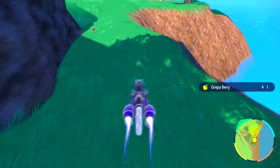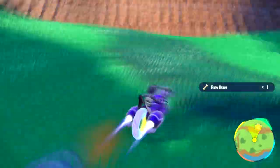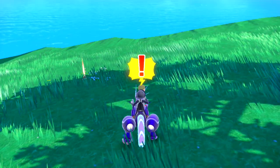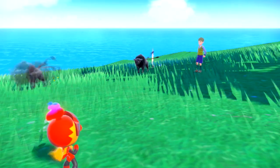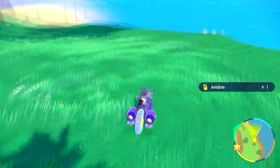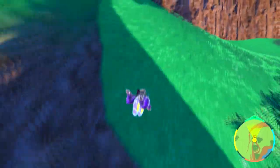You can also find a Teddiursa and a Shuppet. You can head down to the bottom part of this area, which is actually a shortcut to go to Laventia. If you want to bypass Team Star for the time being, you can go to this bottom part and have a shorter path to Laventia. But I'm not interested in taking that shorter path right now because I want to show off the entirety of this path while making our way to Laventia.